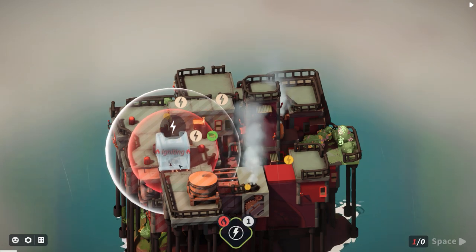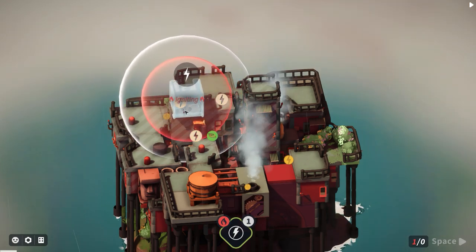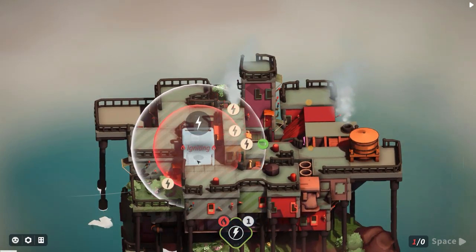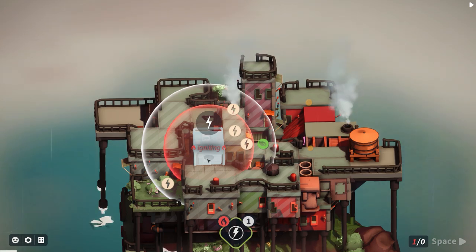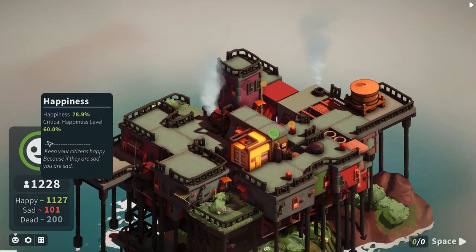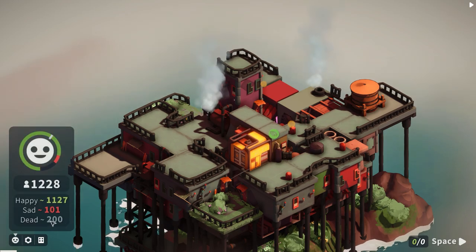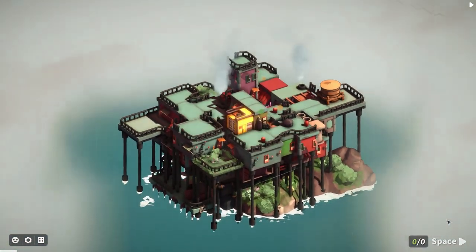If I place the electric generator here it would cover four buildings, that position covers three. Placing it there gets four buildings and it won't blow anything up. Happiness is at 78% - but sadly 200 died because they haven't got access to certain amenities.